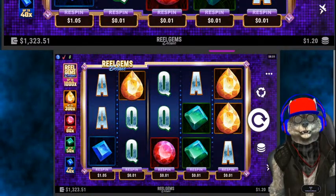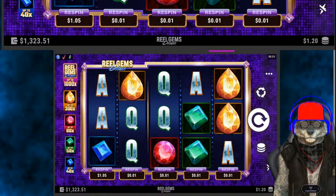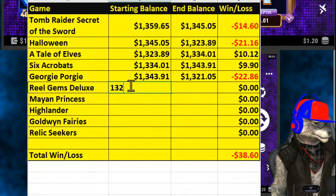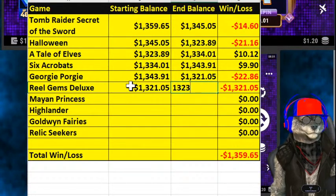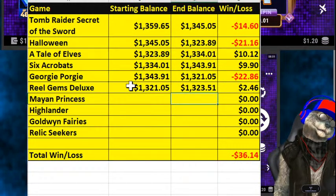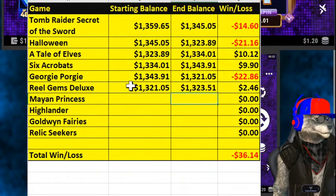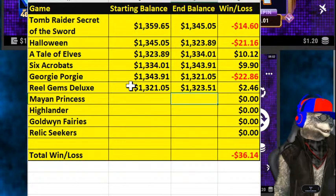Let's go to our tally board and see how we ended up. We started Real Gems Deluxe with a balance of $1,321.05. We ended up with $1,323.51, so we had enough wins to keep our nose barely above water with a $2.46 win on this game. That kind of reverses us a little bit. We have a total loss so far on this game card of $36.14.